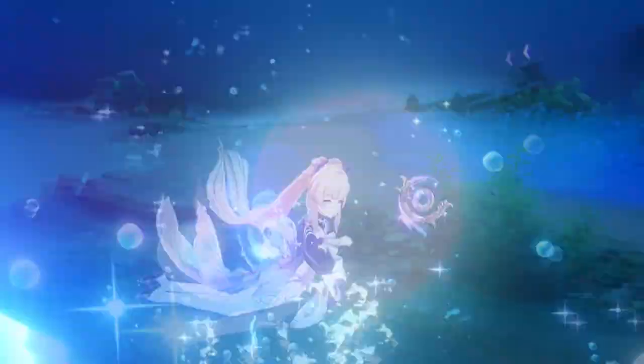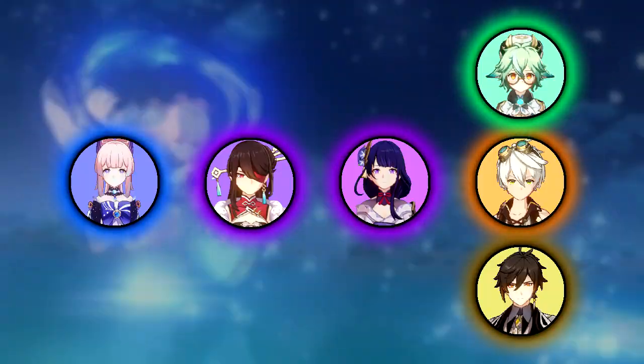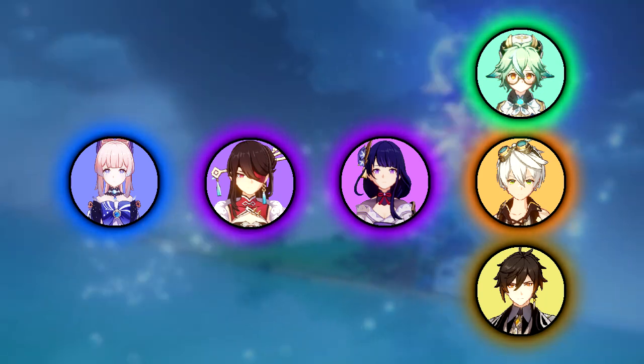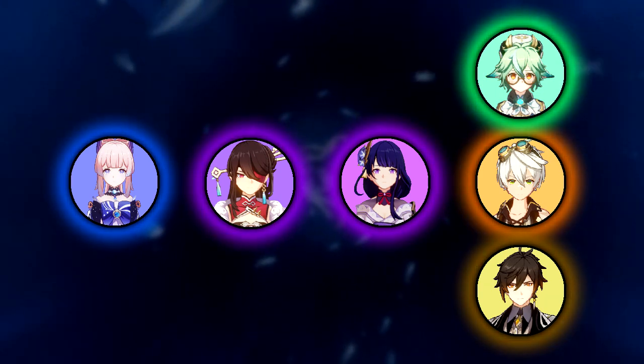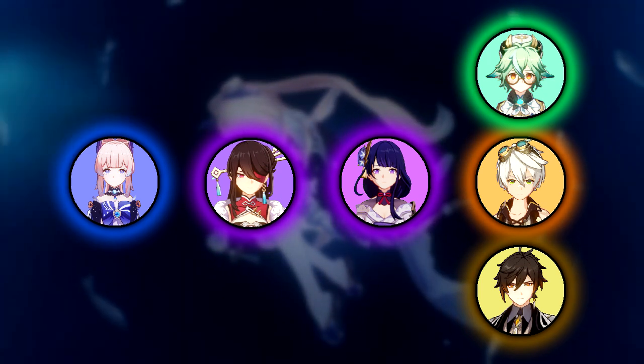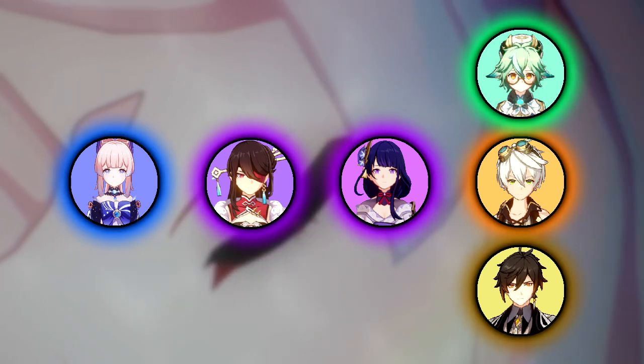Another team option is an Electro-Charge team with Kokomi as main DPS. For example: Kokomi, Beidou as Electro enabler, Fischl or Raiden Shogun, and then Bennett, Sucrose, Zhongli, or similar flex options. This is a very good team especially for DPS Kokomi.